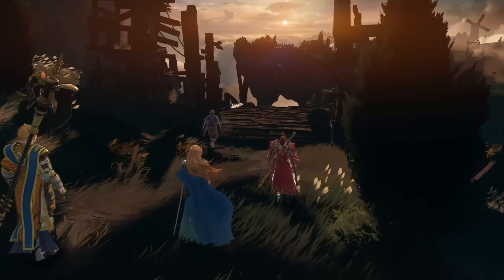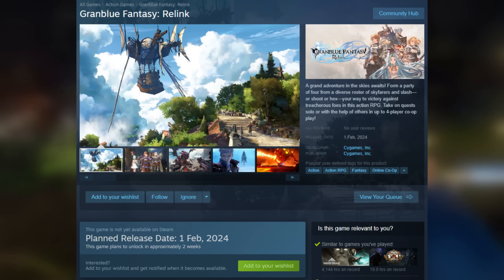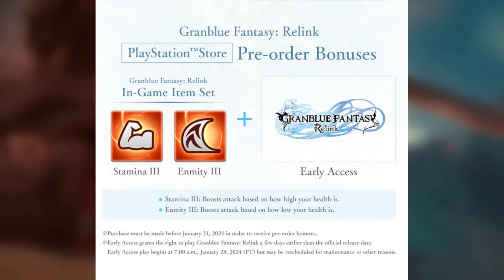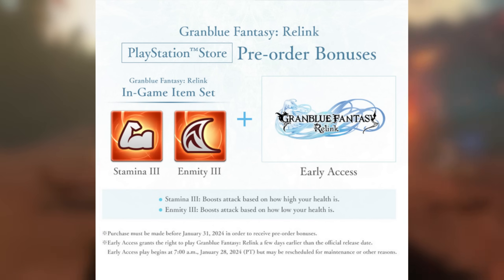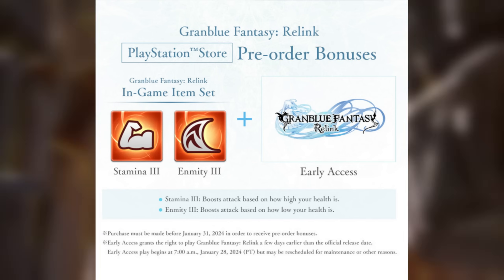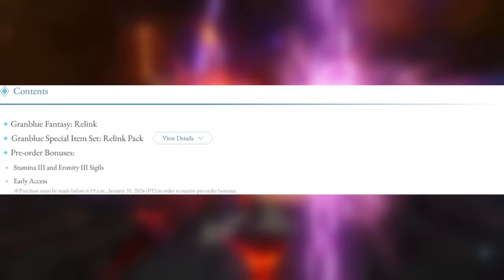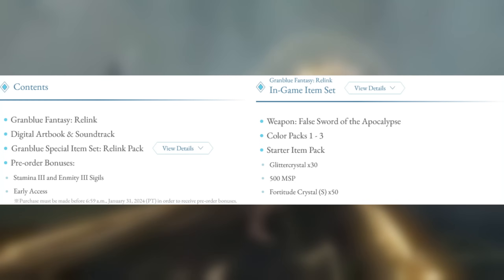Moving away from editions for a moment, let's look at the pre-order bonuses. You cannot pre-order the game on Steam, so pre-order bonuses are for PlayStation players only. The chief benefit for pre-ordering is 72 hours of early access to play the game before release, starting on the 28th of January at 7am Pacific Time. You'll also get a level 3 Stamina Sigil and a level 3 Enmity Sigil. Sadly these pre-order benefits only come with a digital purchase, but they'll come with any digital PlayStation copy of the game that you buy.